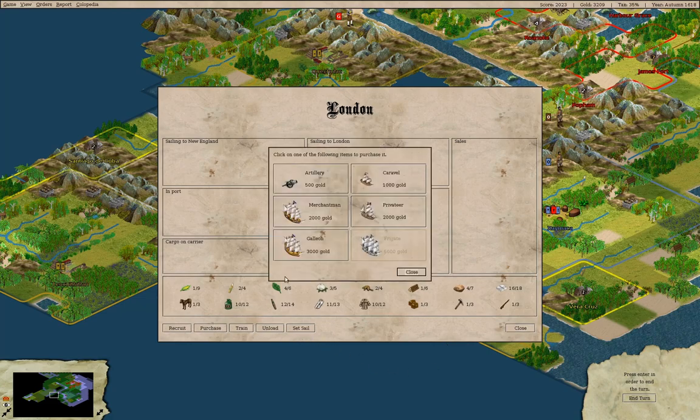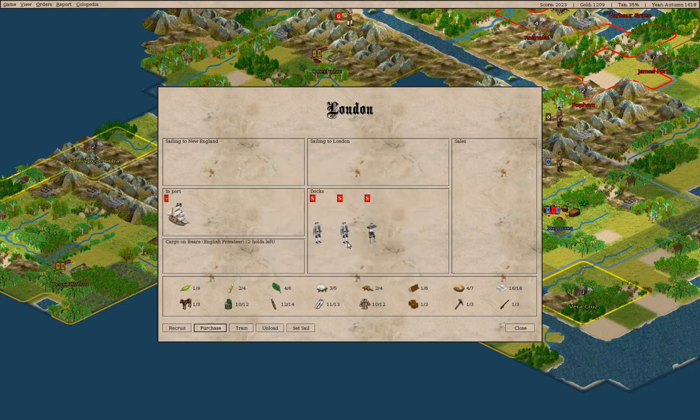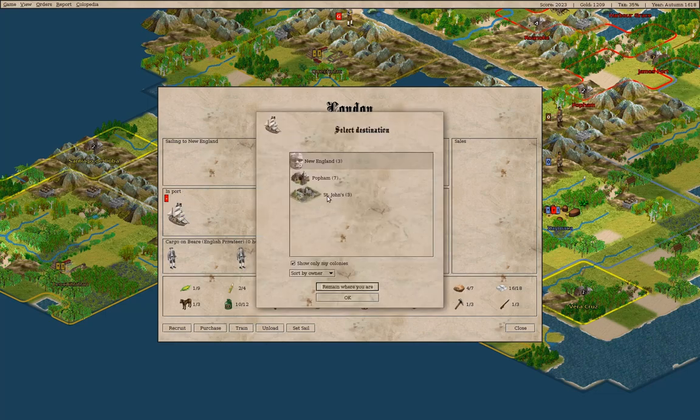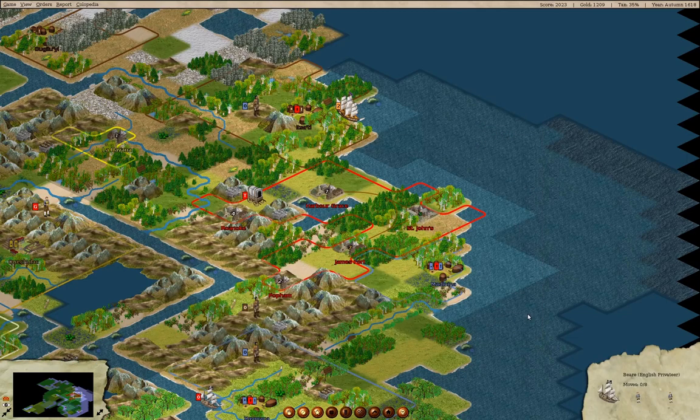We can purchase a galleon, which would allow moving stuff faster or more at once, but let's grab a privateer. We'll grab the free colonists and send them to St. John's. I'm going to put the cut here.